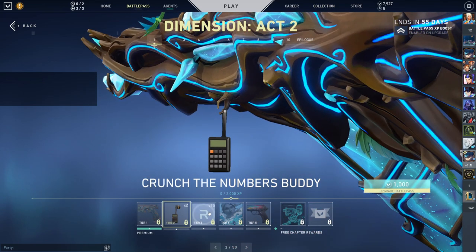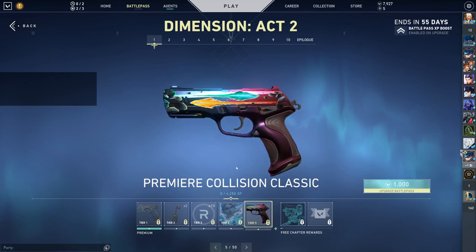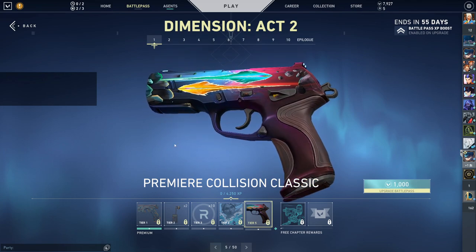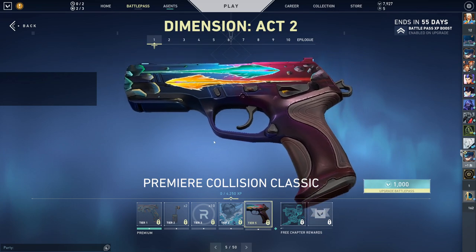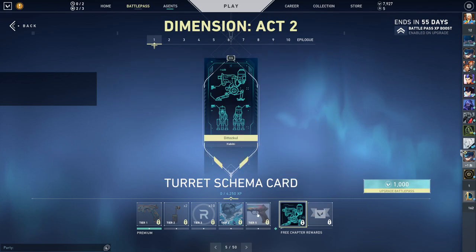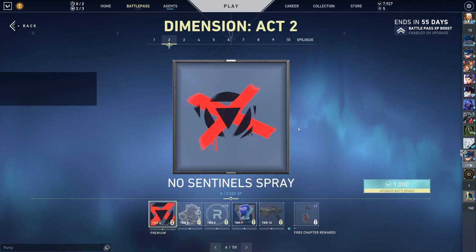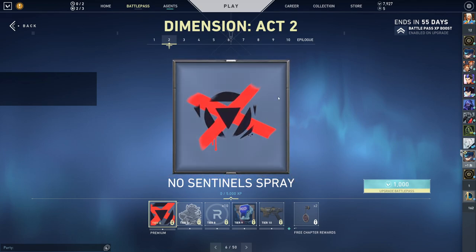We got Crunch the Numbers buddy, Radianite — which is why I buy the Battle Pass — Garden of the Heroes card, and a Jet card clearly on Pearl. That looks sick as hell. We got the Premier Collision Classic — oh, this looks pretty cool actually. This one does not have colors. We got the Turret Schema card, the Extra Title — that's pretty good. No Sentinel Spray. Damn, poor Sentinels, man. We need a new Sentinel Agent.